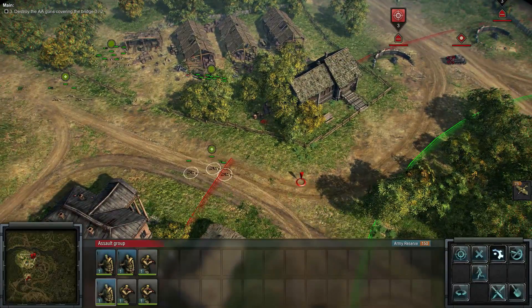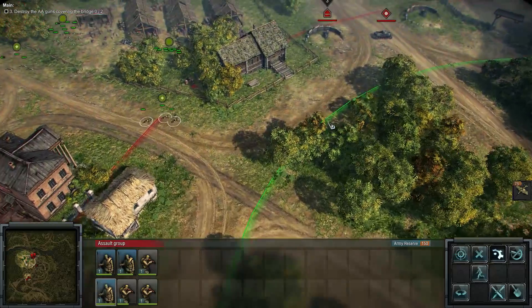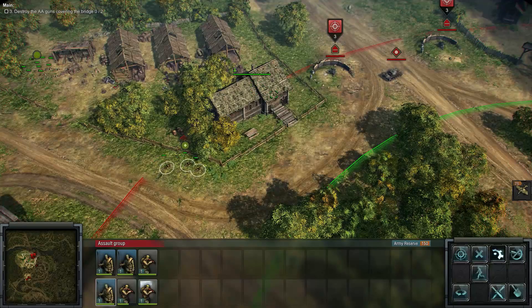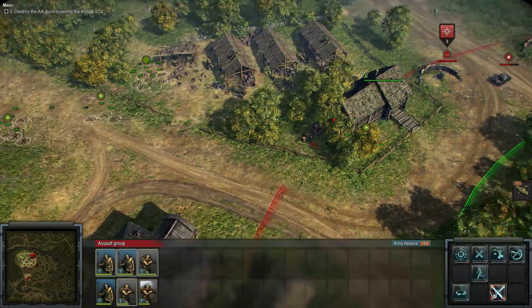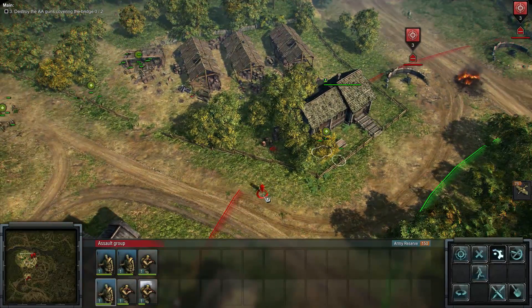Get ready — I want these guys on the tank. The tank sees us now and it's not happy. Get that goddamn tank — go! AT grenades going out. Let's rush to that gun position. They're down — enemy tank's down. Let's bring up our AT teams and keep them safe.